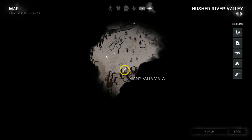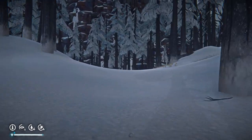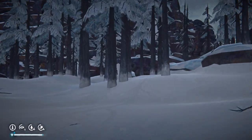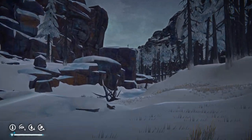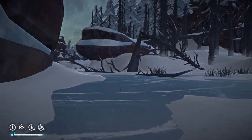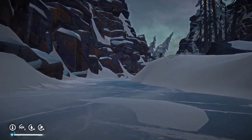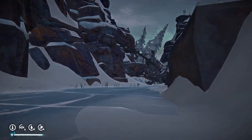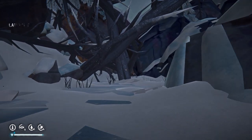Okay Intrepid Gamer, we're starting here at the bottom of the rope that you can find at Many Falls Vista. There's a link in the description below to help you get there if you're new to this. There's not much to be said about this particular little trip to the landslide — there's nothing that goes on here at the landslide besides the land sliding, in Hush River Valley surveyed locations.